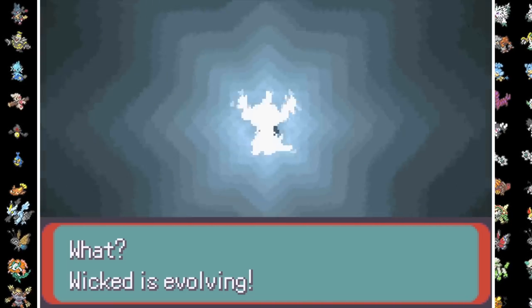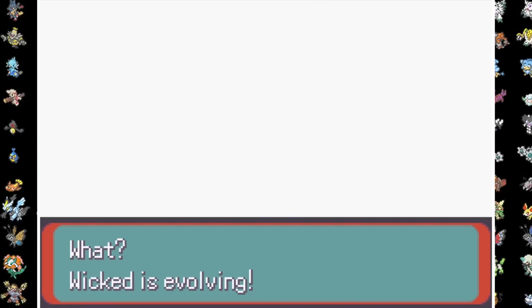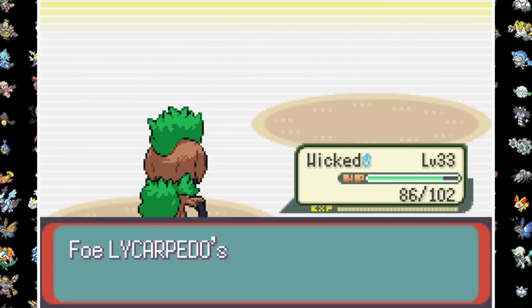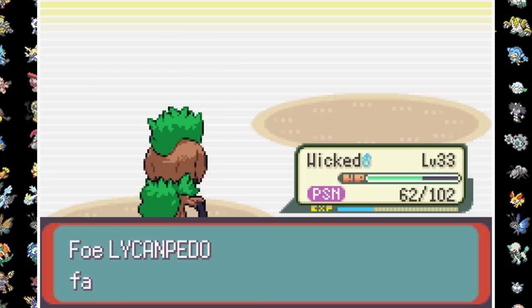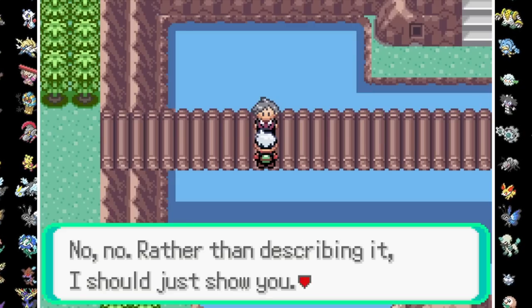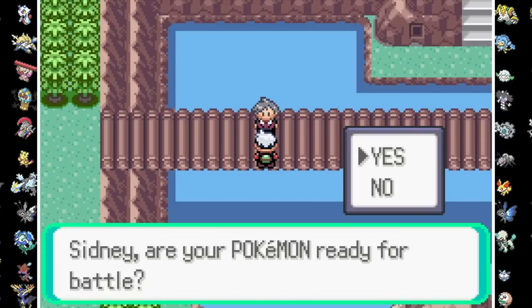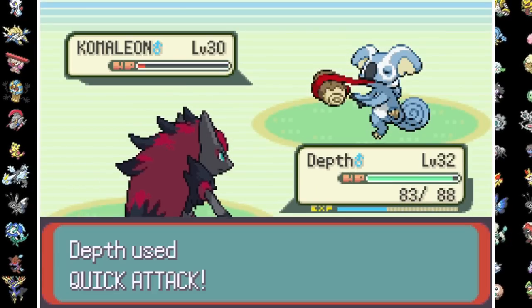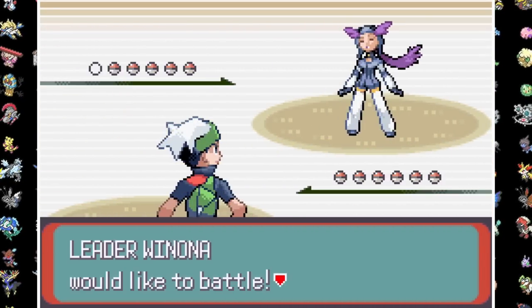In the Weather Institute, Scratump finally joins the evolution party as he becomes Skravenin. Two Needle Arms take care of Shelly's Lycar and Lycanpedo, and with the institute saved we set our sights toward Fortree City. Since something's blocking our path to the gym, I meet up with Steven to grab the Devon Scope. Time to see what Winona's got.